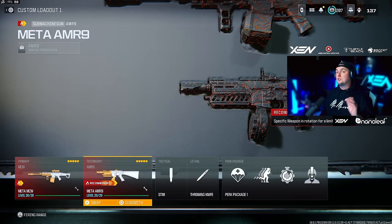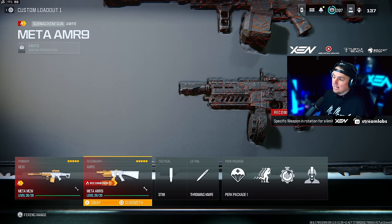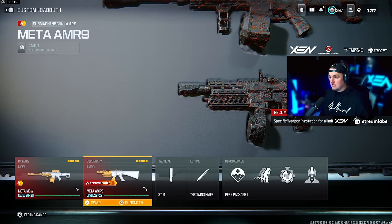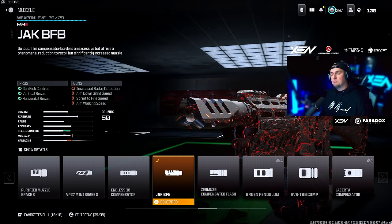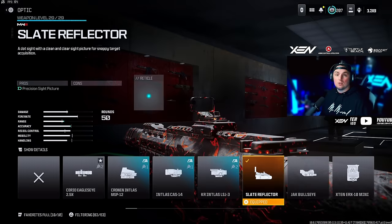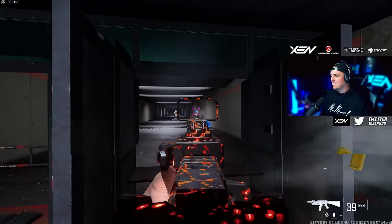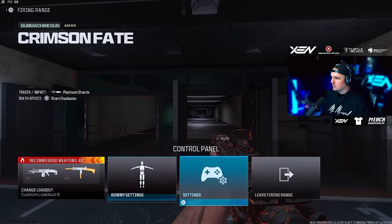Pairing the MCW with the AMR9, which just got a buff — the AMR9 is officially meta and it's fantastic. I was using it before the update and thought it felt pretty good as is, but man it feels so good now. We're going with the Jack BFB muzzle, the AMR9 Commando Pro barrel, High Grain Rounds, 50-round mag, and the Slate Reflector sight. This is a lot of fun to run now and the TTK is just fantastic.